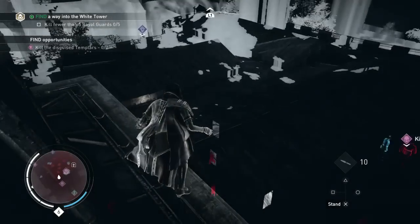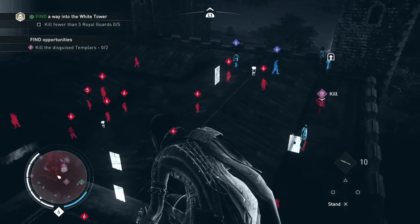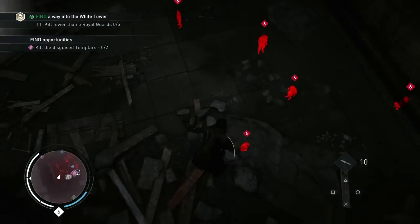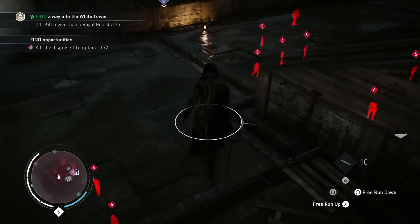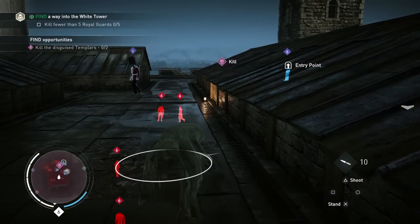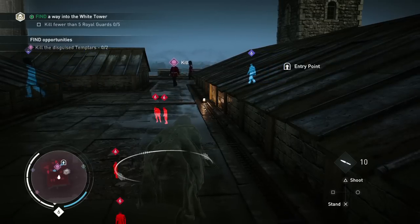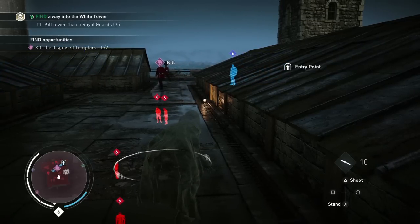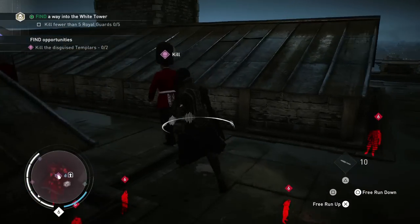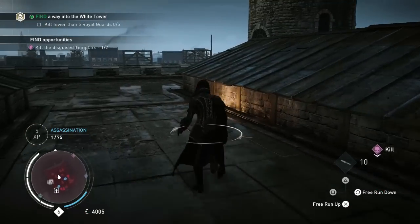We can use eagle vision to identify our enemies and take a closer look at the environment. We have identified one of the disguised Templar guards. The real Tower guards are highlighted in blue — we need to be careful not to be spotted by them, as their job is to protect the tower. Once again we see the Chameleon skill in action, allowing Evie to get close to her target unnoticed. One Templar guard out, one to go.